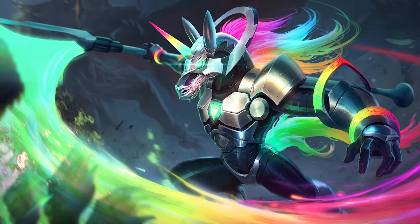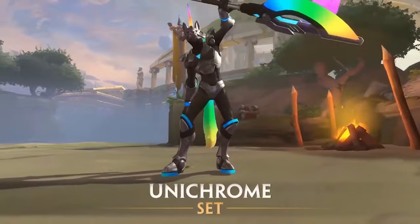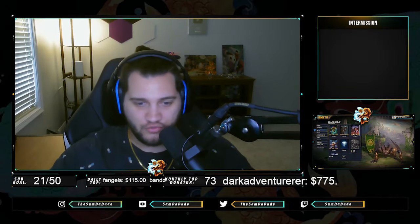Next up we got Set — probably the god I'm most known for — and we're going to use his best skin, which is Unichrome. And if anyone wants to find me on it, bring it to the duel arena.